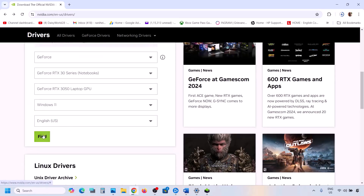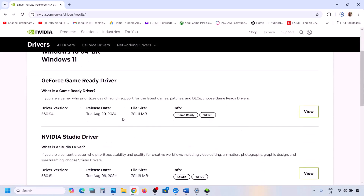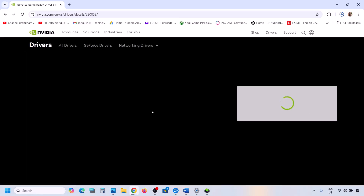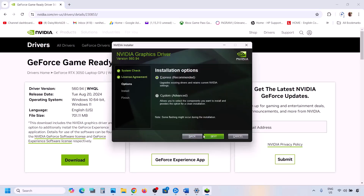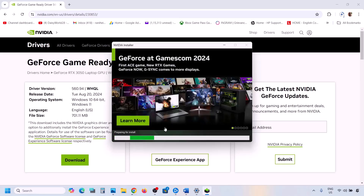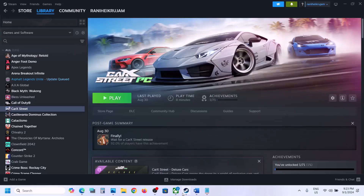Once you click Find, you will see the latest driver listed at the top — right now it's version 560.94. Click View and then click Download. Once the download is complete, run the EXE file. You will see a screen — click Agree and Continue, then select the Custom option and click Next. Put a check on 'Perform a clean installation,' then click Next. Once the installation is complete, restart your computer and after the system restart, launch the game and check.